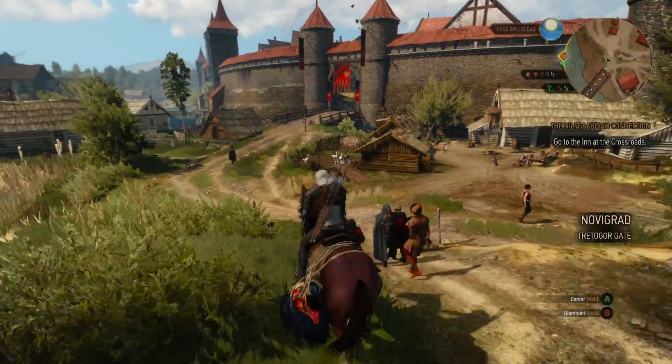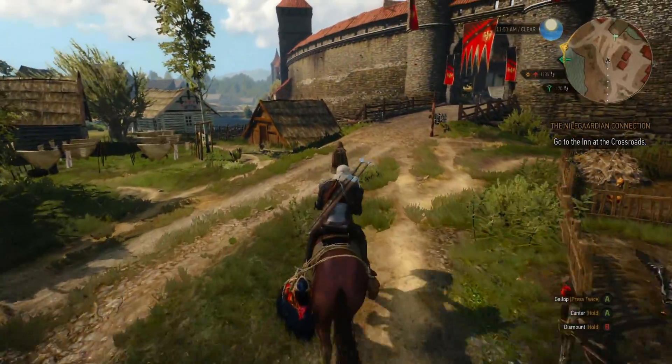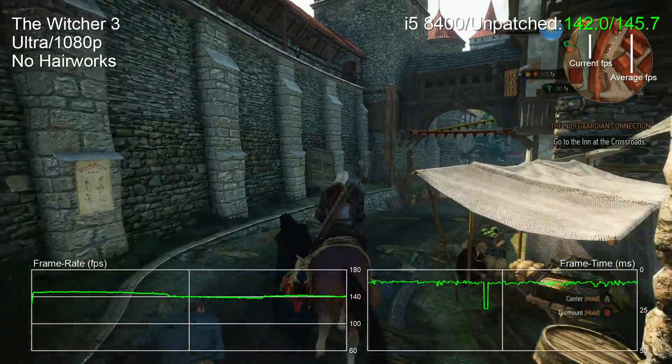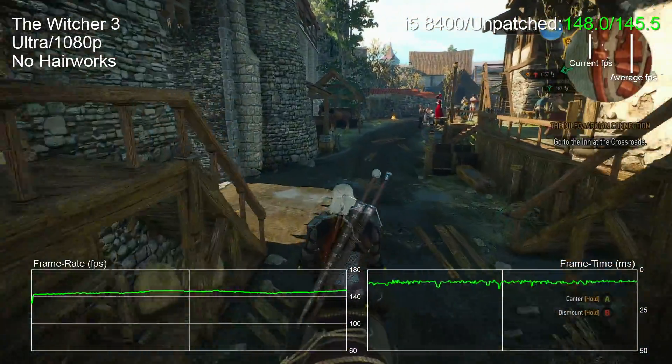Let's kick off with the worst result that I found out of all of the testing. This is our Witcher 3 benchmark. This game thrives on CPU power, threads, cores, and crucially, memory bandwidth. Here's the i5-8400 running from our legacy benchmarks, and it's pretty awesome — average frame rate of 140 frames per second across the entire clip.